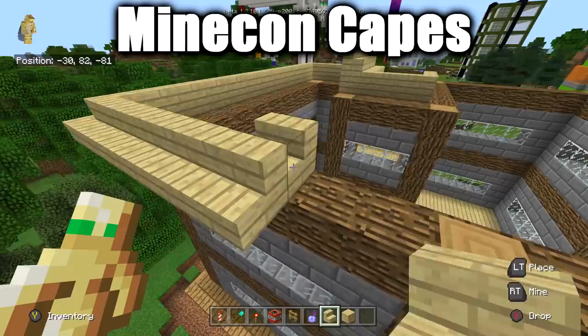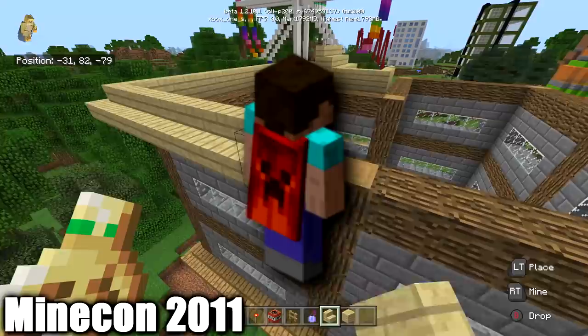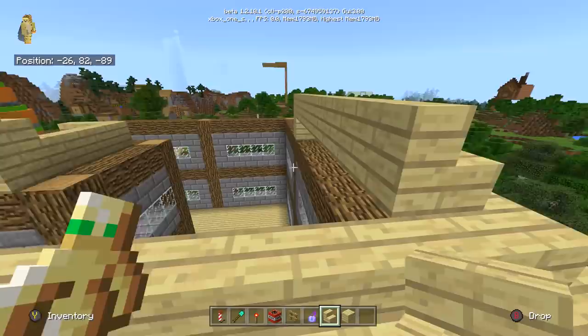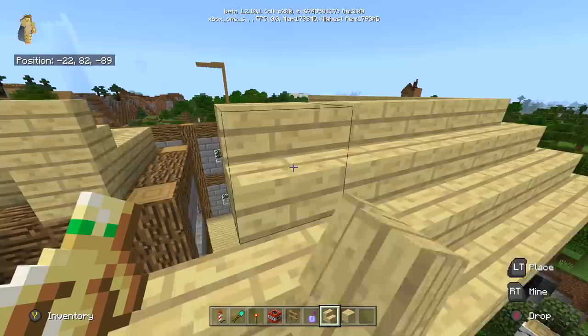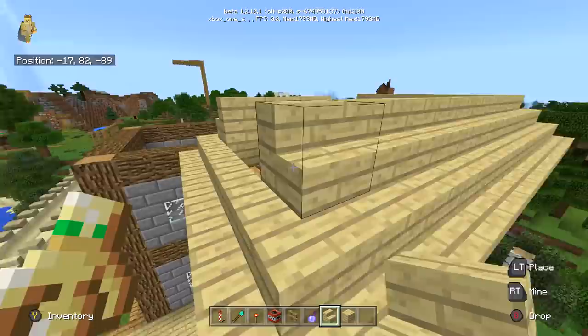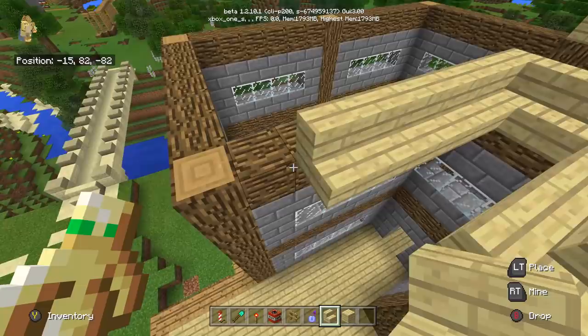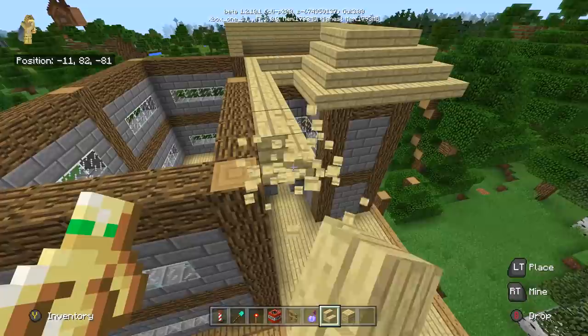The most well-known examples: when you go to any physical Minecon event — Minecon Earth doesn't count — you will get a cape. Back in 2011 the very first Minecon ever held was in Las Vegas. They decided to give out a cape which looks a little bit like a lava man on it. If you went to that Minecon and registered your Minecraft account with them, they would give you this cape, and to this day you can keep it.